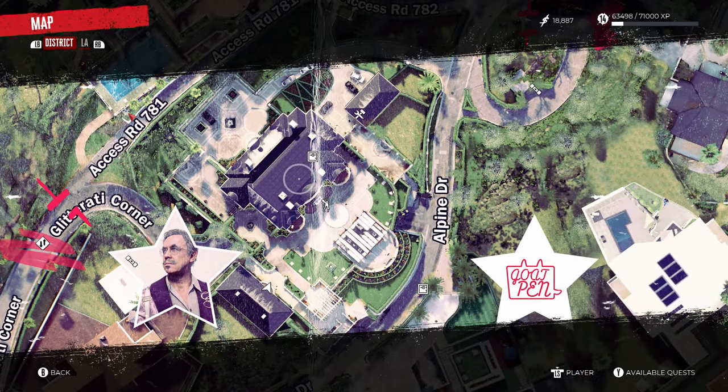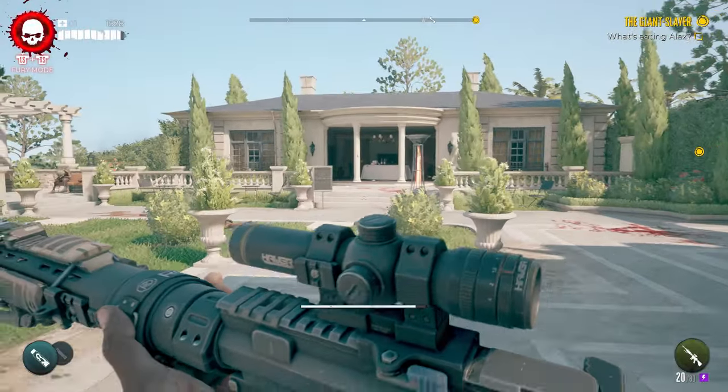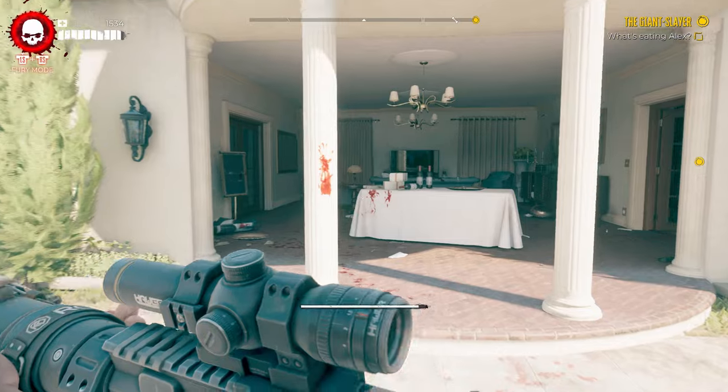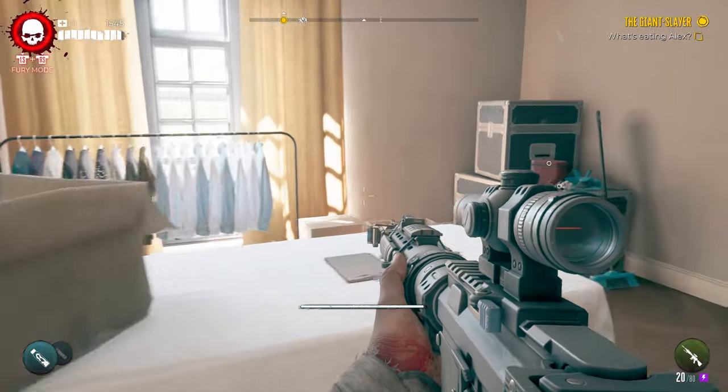What you want to do is head to Cliff Curtis's mansion. This is located in Beverly Hills. All you have to do is kill the screamer in the outhouse for the safe key. Then open the safe in the mansion. Here's how to do that.